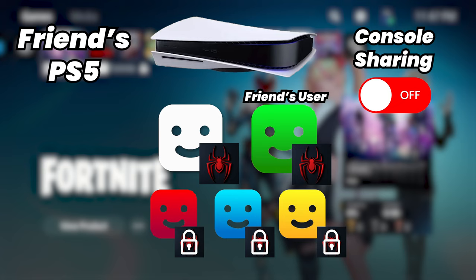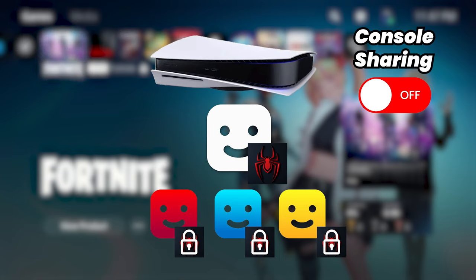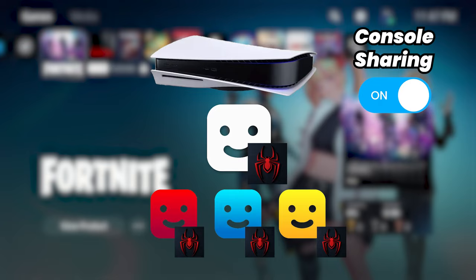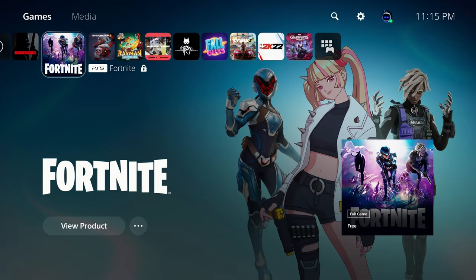If you were game sharing with a friend's console and he has lock icons on his games, it's because console sharing was disabled for your user on his PlayStation 5. The solution is to re-enable console sharing for your user on the PlayStation 5 that has the locked games. On my PS5 here, I'm logged into my secondary user, which is why these games are locked for me.